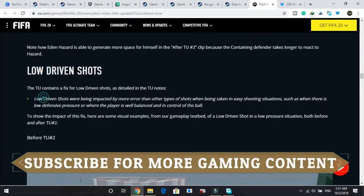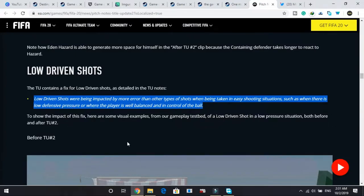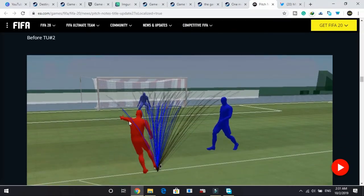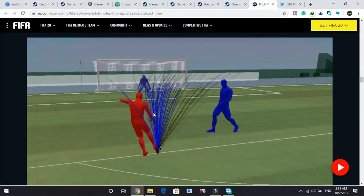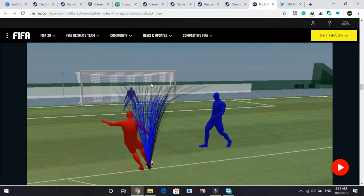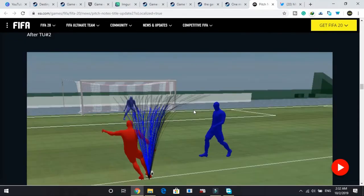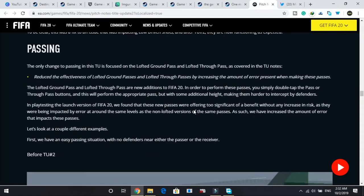For low driven shots, they have made some changes. Low driven shots were being impacted by more error than other shot types when taken in easy shooting situations, such as when there is low defensive pressure. As you can see in the image, before the update only a few blue lines were on target out of 100 shots. After the update, the range of these shots is much closer to the goal, and off-target shots are no longer spreading as widely — a major change to low driven shots.